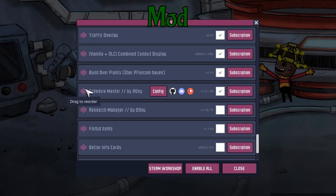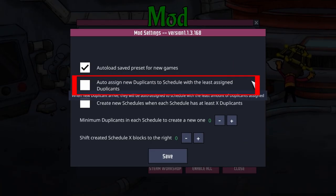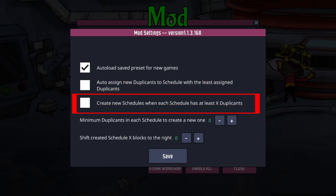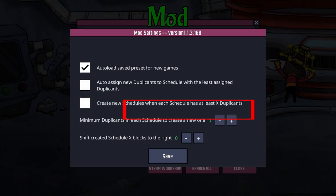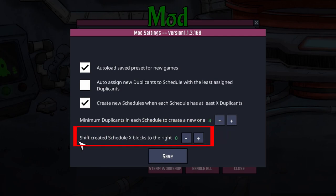You even have more options in the mod settings, where you can configure automatically assigning new duplicants to the schedule that has the least assigned duplicants. Or even better, create new schedules every time you reach a certain number of dupes — for example, four. Then a new schedule is created, which will be offset by X blocks from the current already existing schedule.